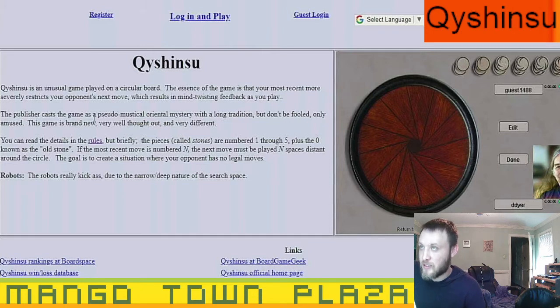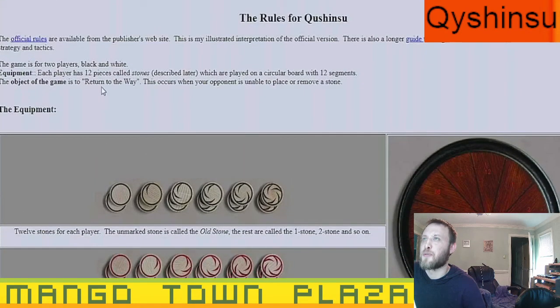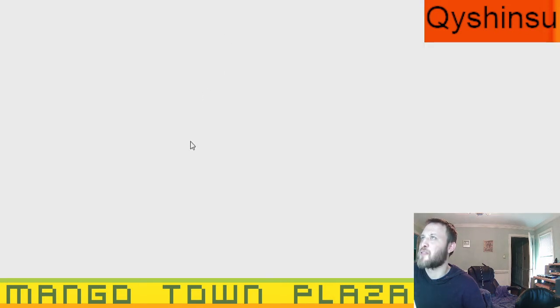The official rules are available from the publisher's website. This is an illustrated interpretation of the official version. Let's open this up first and see what it's like — this is our first time playing.